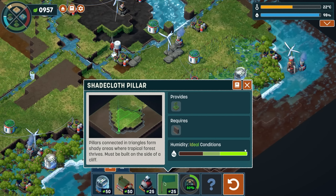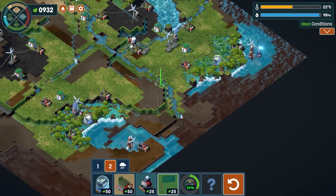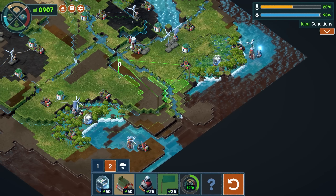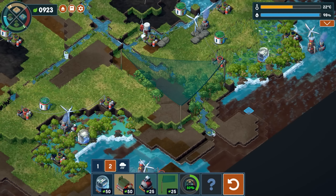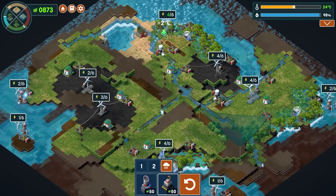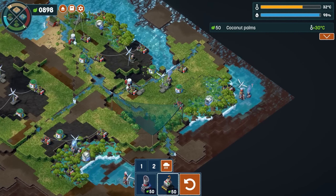Shade areas where tropical forests thrive - must be built on the side of a cliff. So I place one there, maybe one here, and then one here. Gotcha! Wait - if we get the temperature up to 35°C, we'll be able to get rain and that'll start filling in everything. Let's do that - we're not very far off from 35. Plus 4, that's 32. That's 34 - hold on, we literally just need 35.